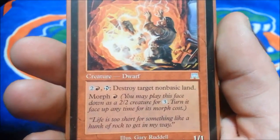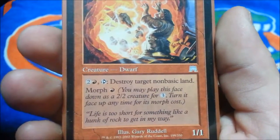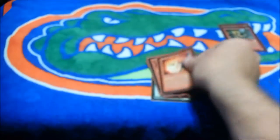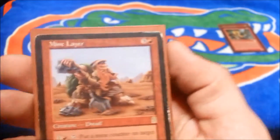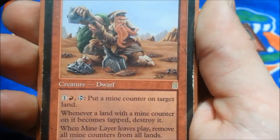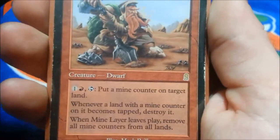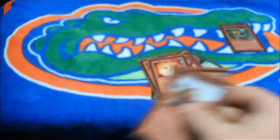We have one Dwarven Blast Miner — one and a red, it's a 1/1 with morph. For two and a red, tap it, destroy target non-basic land — it's all right. Two of Mind Layer — for three and a red, it's a 1/1, but you can pay one and a red and tap it to put a mine counter on target land. When that land is tapped, destroy that land, and when this leaves play, remove all mine counters from all lands. It's not bad.